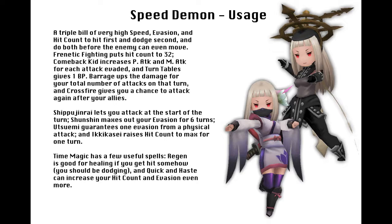Now if you don't use either of these jobs — because let's face it, these two are usually taken — here are the important things they can do. Shippu Jimurai allows you to attack quickly at the start of the turn before anyone else gets to move. Shunshin raises your evasion to max for 6 turns. Utsuimi lets you evade a physical attack one time, and Ikigaisi raises your hit count to max for that turn.